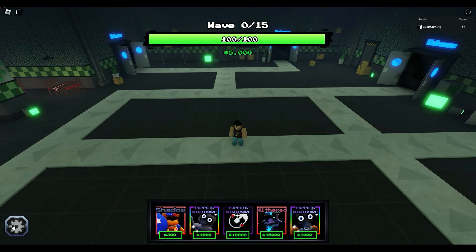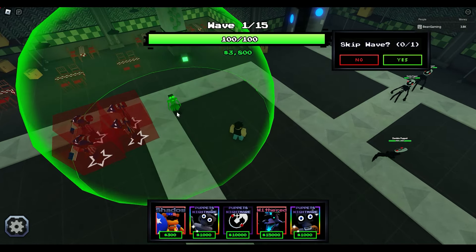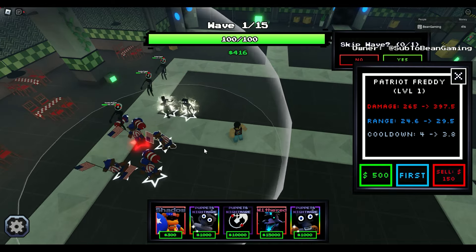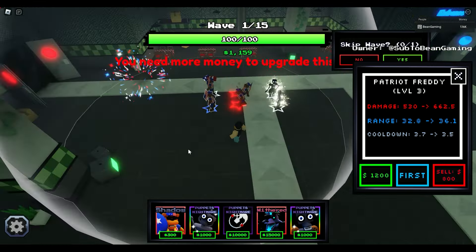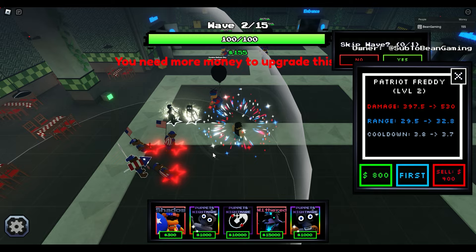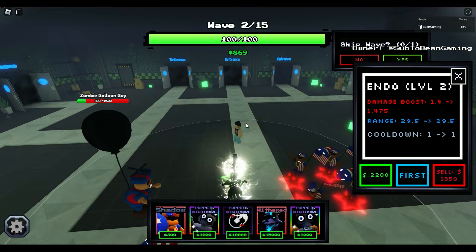This is a pretty difficult map and I want to turn auto skip off for this one, at least to start. I'm going to place down my Shadow Patriot Freddys here — they're going to be really important in gaining some money. Then I'm going to put down that Hawaii Endo right here, and let's place down my Booster right over here. Look at that Booster covering, Hawaii Endo's covering — really nice, it's going to help out so much. I'm going to leave Skip Waves off. We didn't leak at all — it's because of that range. I'm going to put a Skip Wave on once I get down a couple more units. Let's go — $1,200. Fully maxed out.